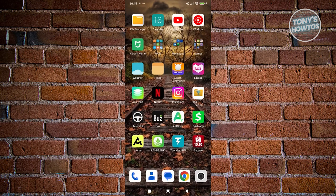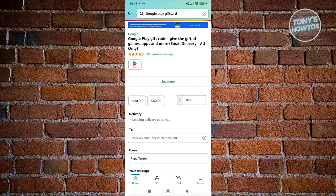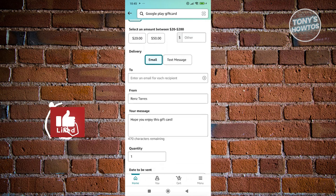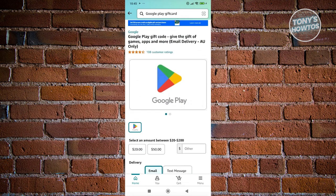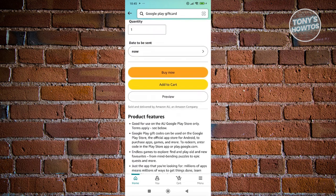Another way to buy a gift card is on Amazon. You just type in 'Google Play gift card' and you'll see the option, which lets you choose where to deliver it. You can enter your friend's email, a from section, a message, the quantity, and when it will be sent. You select the price and then buy it.